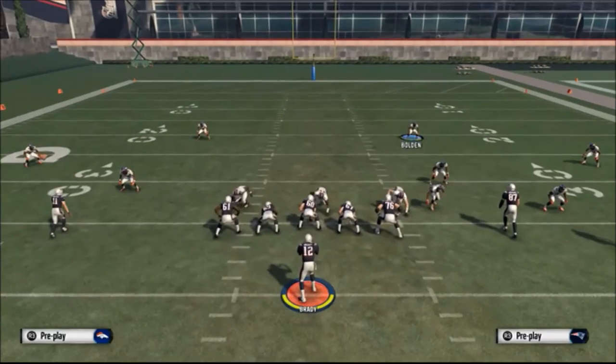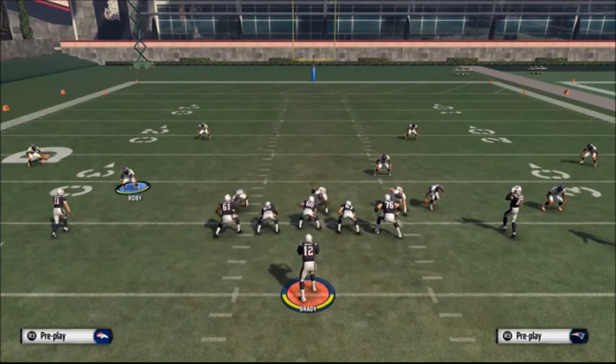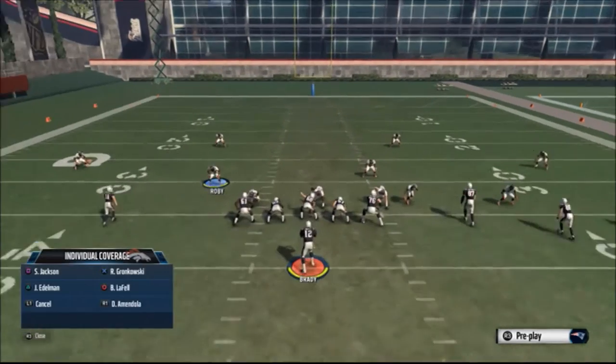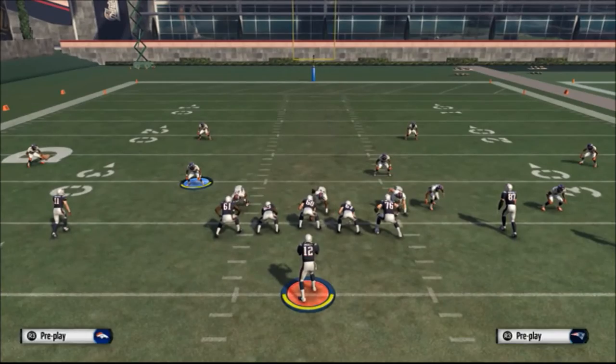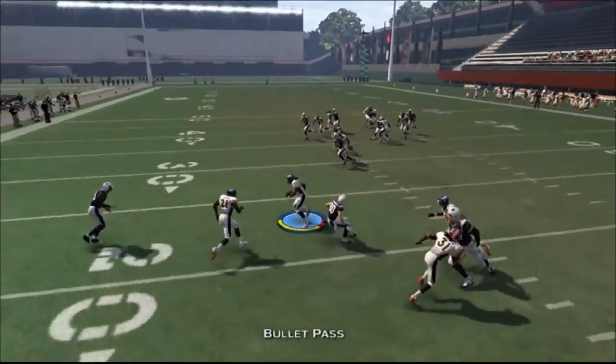Shift the D line right. Deep blue. Crisscross these guys. Man him up on Edelman, man him up on Gronk. Gronk is open — and you get the pick.